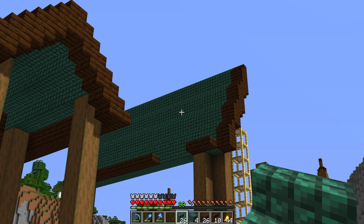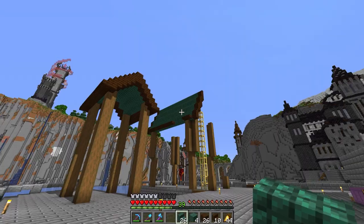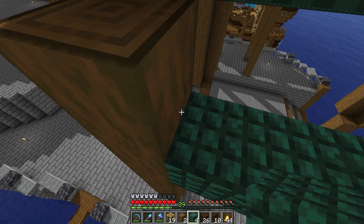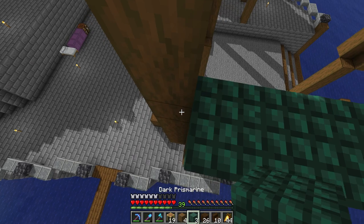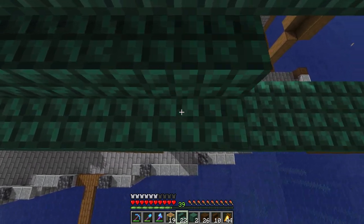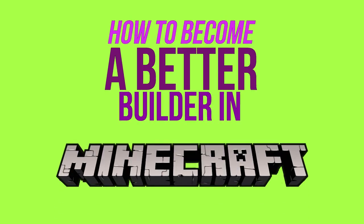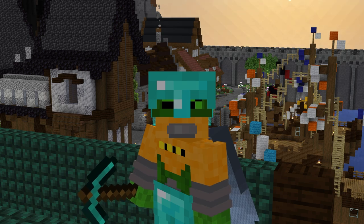This is actually one of my favorite blocks in the game because I just love the color of Dark Prismarine. I think the reason I like it so much is it reminds me of Lincoln Logs, which is a toy I used to play with as a kid where we could build houses out of little blocks. It was a really fun toy growing up — something that kind of inspired my creativity early on. Maybe that should be my answer when people ask how to become a better builder in Minecraft: get yourself a set of Lincoln Logs.